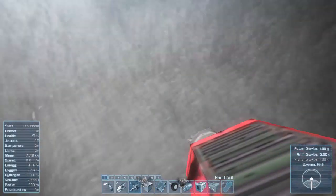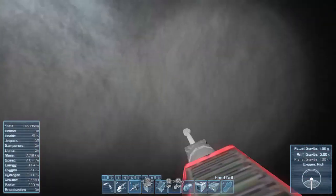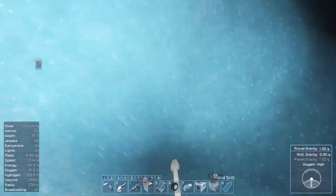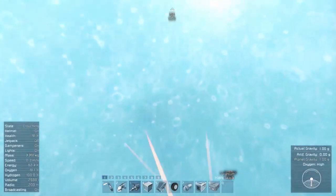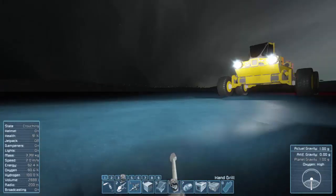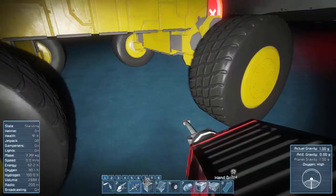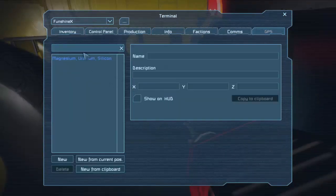That's probably enough silicon. If for some reason we need to come back, we'll just mark it with a GPS coordinate and come right back. Let's do the GPS thing right now — this was magnesium, uranium, and silicon. I'll go ahead and turn that coordinate off so it's not showing in my HUD. Drop off the silicon — we got a ton of it! Let's drive around a little bit more and see if we see any more ores in this patch. If not, I'll drive home.